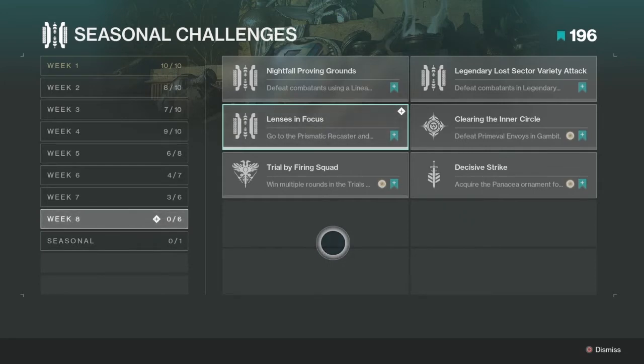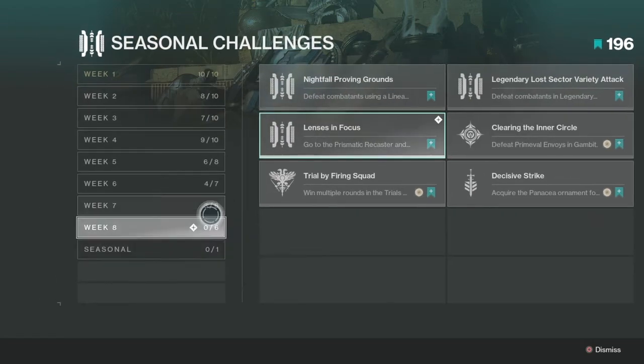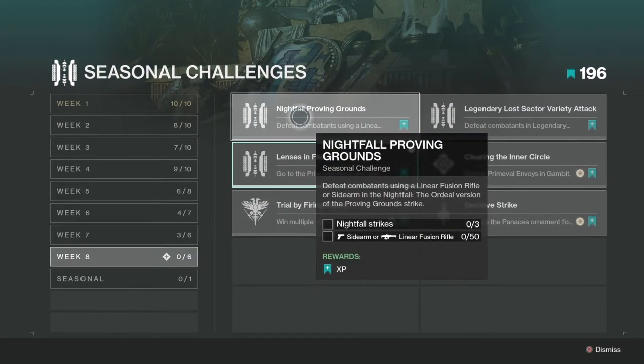All right, hey YouTube, today we're going over the seasonal challenges for March 30th, 2021, or Week 8. The first one is defeat companions using the linear fusion rifle Arbalist or Sardom in the Nightfall Ordeal version of the Proving Ground strike. That basically means you want to go into the Nightfall and complete three of them.